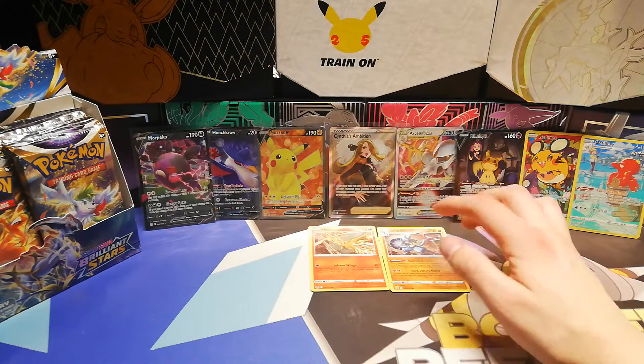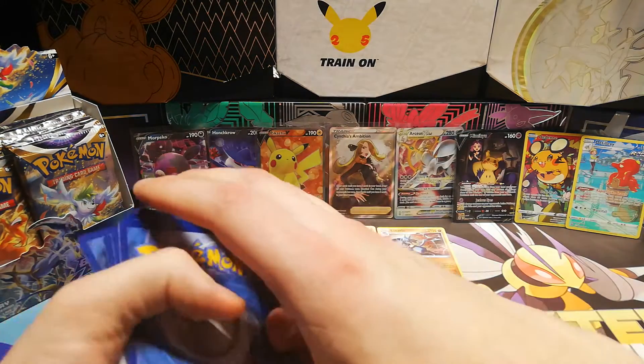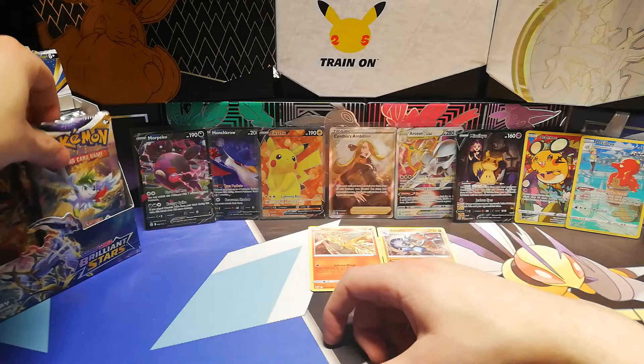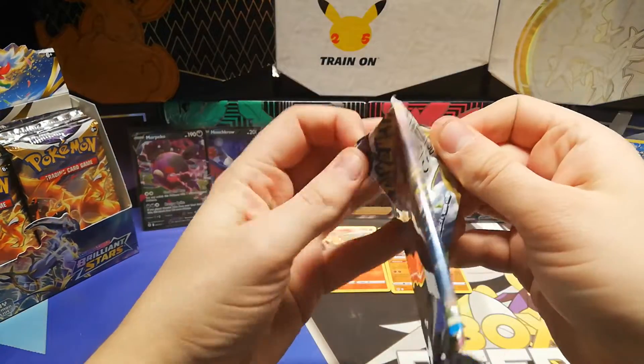A hit is a hit. Well, technically we also got the Lucario, so it's still a foil — I'll call that a hit. Let's just get these right. And next, I'm going to go three packs, and then we're going to do the next gimmick.